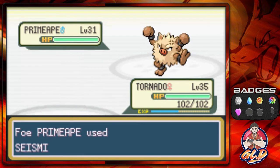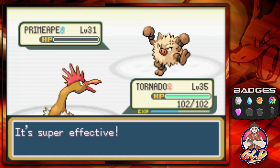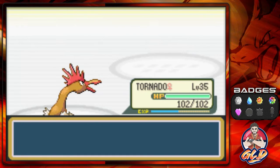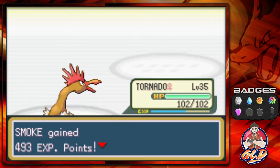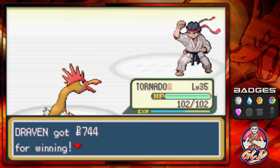Type advantage, type disadvantage — it kind of messed them up. Now it's called these: the Fighting Dojo is the Fighting Dojo, while the Saffron City gym keeps its status as a gym. Primeape defeated, Tornado kicking butt taking names, and Mike has been defeated.